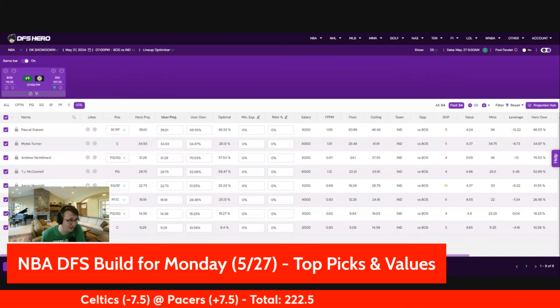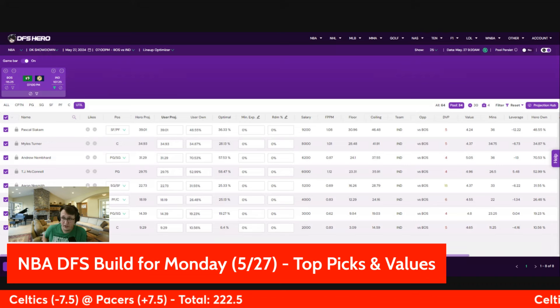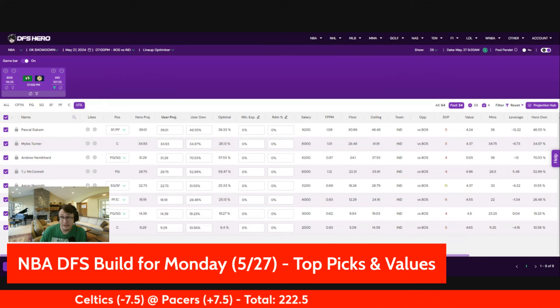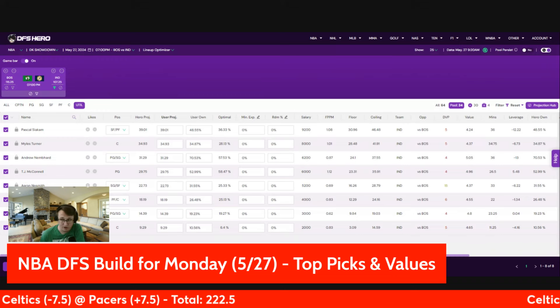Aaron Nesmith is still in play just because he's going to get burn. He was $5.2K, got 34 minutes last game, but only 17 fantasy points. Nembhard was clearly the guy we should have had, with McConnell second. I'm still going to rank those two guys number one and two, but Aaron Nesmith is going to have lower ownership than them. So certainly Aaron Nesmith could get it going — he's cheaper, he projects okay, and he's plenty viable as a leverage play in the utility slot. What if this is an Aaron Nesmith game instead of an Andrew Nembhard game? He's viable at captain too, just not one I'd feel strongly about.